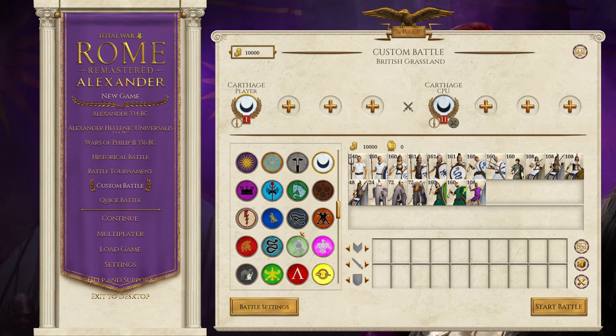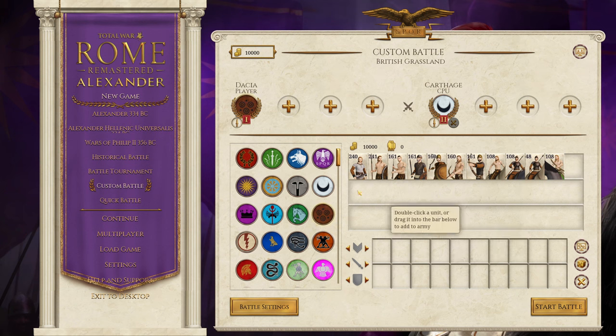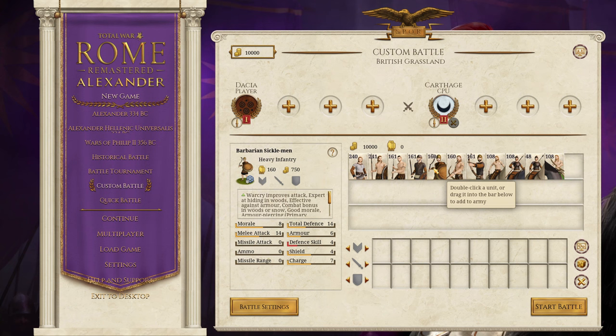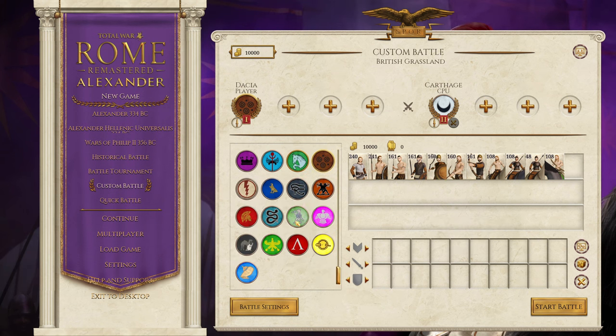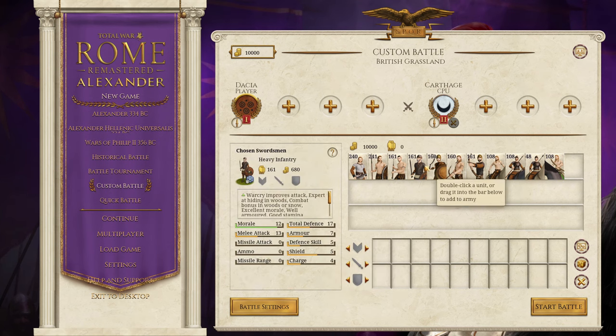There is also Dacia, which is just a barbarian faction. It has one addition to the roster — the Sicklemen. The Sicklemen were originally a unique unit for the Dacians, being the only barbarian faction in Alexander, and they've kept the Sicklemen in the Dacian roster.